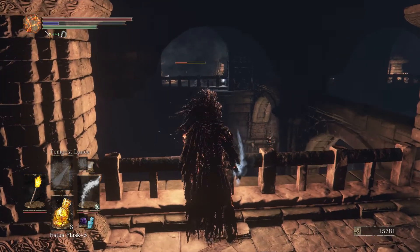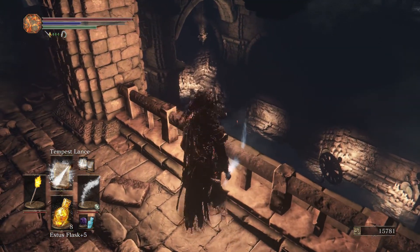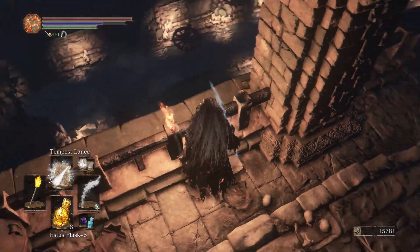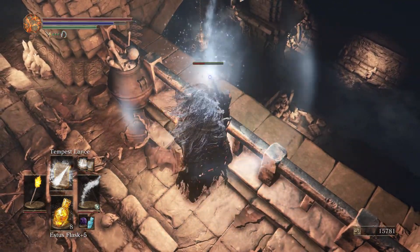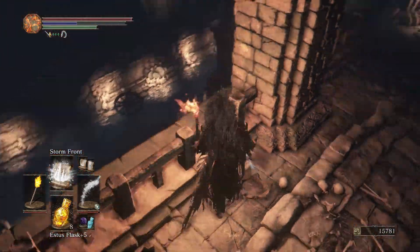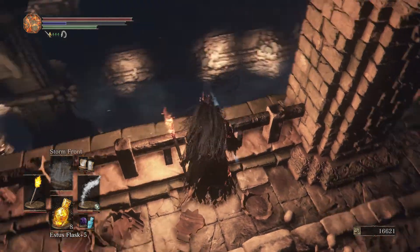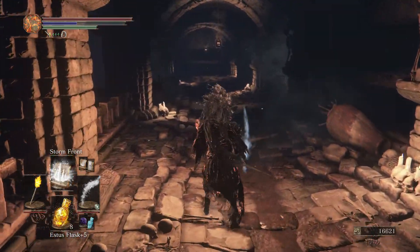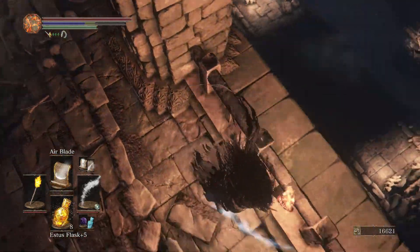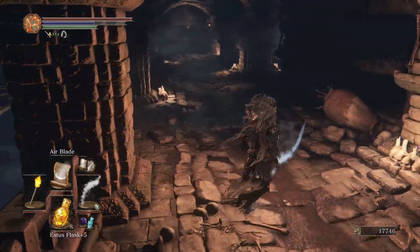Do you know how to get over here? He's not coming out there. There he is. He doesn't seem to know how to get over here. We killed a bonewheel skeleton - not the guy I was going for. He's still down there. If I could lock onto him, then fire this real quick before the lock-on breaks, then we can kill him. We have slightly less damage because I'm not wielding the dagger - maybe when we see a guy like that, we just switch.